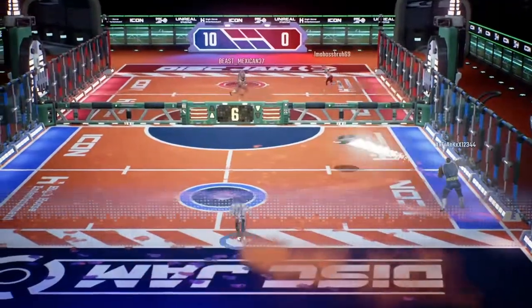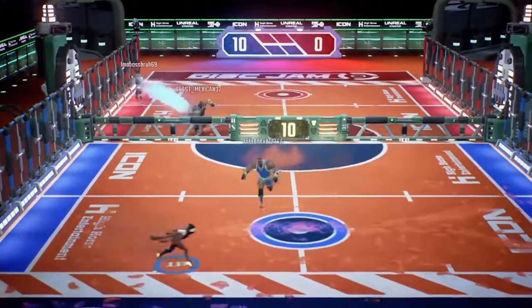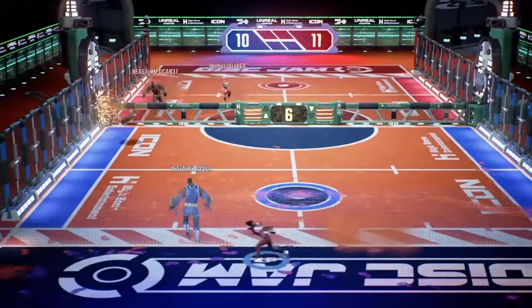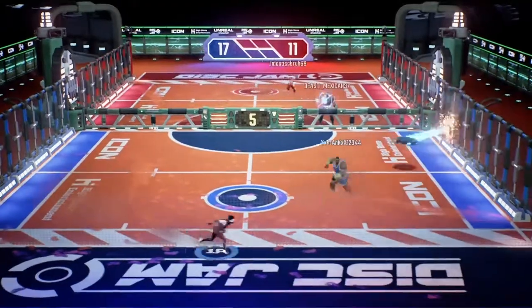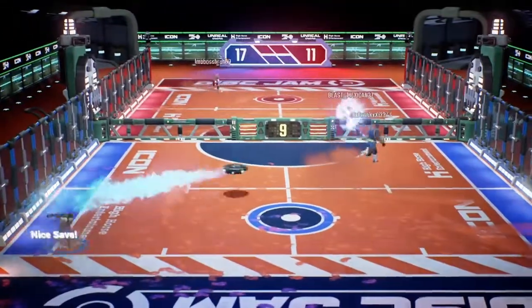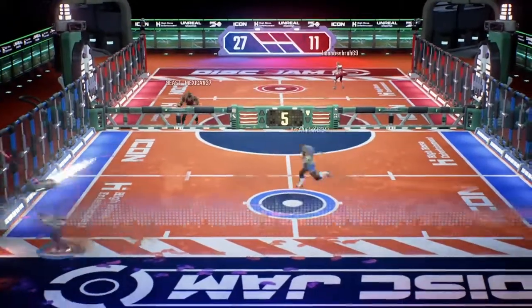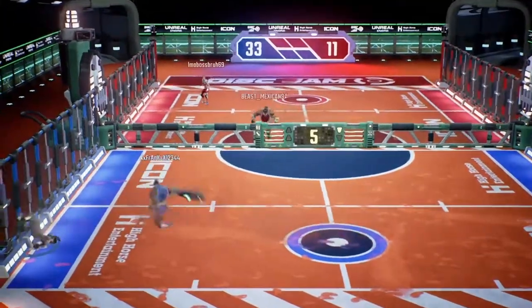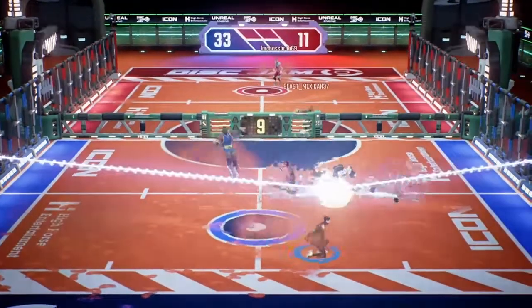The bar fills up as we keep throwing the frisbee back and forth. Oh, I almost got them! Come on Frankie, we can do this. Another thing I forgot to mention — you can throw straight or throw curves. You can also pass the disc to your partner. Let's see if I catch it. See, it worked out! But if you're not that good at throwing it — oh, that was my fault. Damn, what a block!